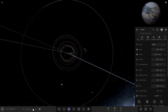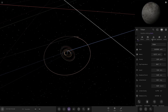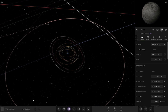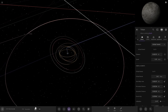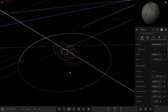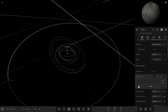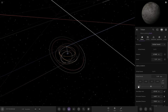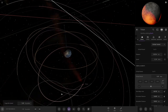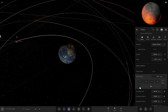One thing we know about Triton is it is slowly spiraling in towards Neptune. What if it were to do that to Earth? Its orbit is slowly getting closer and closer to Neptune over time, so eventually it'll get so close it could upset the inner moons and get torn up by Earth's Roche limit. What if we start getting it closer to the Earth until its orbit gets dangerously close? Earth's gravity is going to tear Triton to shreds being too close to the parent planet.